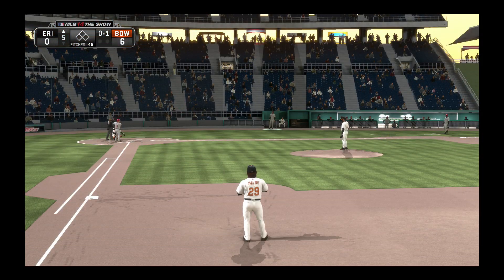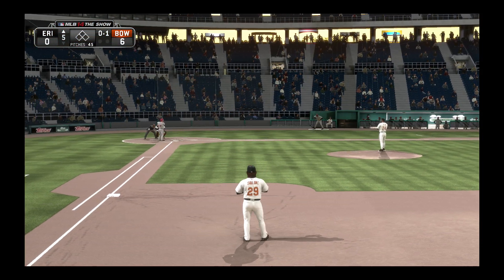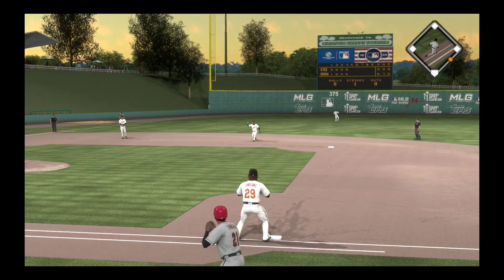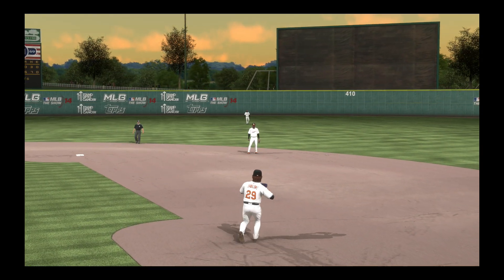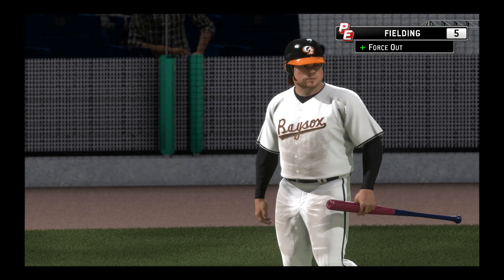Avery McMillan will step forward now to lead things off, and after that last half inning his guys are going to have some work to do. Those five-run innings are tough to bounce back from, but there's still time — they don't need to panic. They just need to focus on getting a few guys on base here. And the fifth inning will start with a ground out — one away.